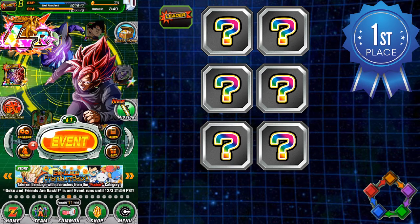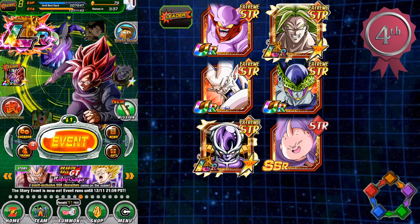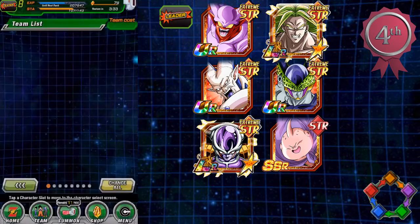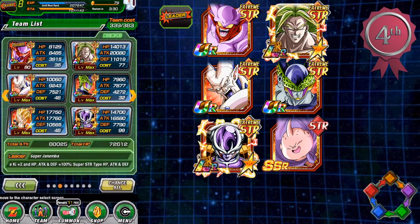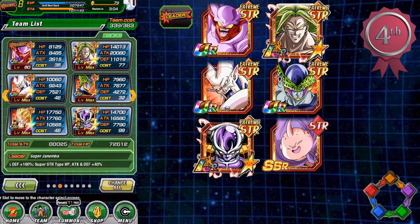Starting with fourth place: Strength Janemba. He is an amazing card, and this is actually the only team where you can use two LRs. But at this point in time, Strength Janemba is not going to be widely used, so it won't be easy to get as a friend. This is kind of an ideal team if you have these cards — it could be fantastic, but the links aren't as good as some of the other teams.